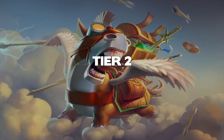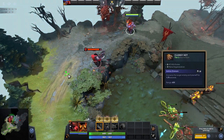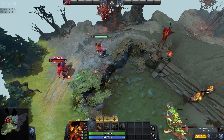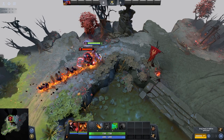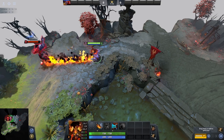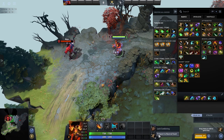Now tier 2 items are able to drop, and the first one is the Clumsy Net. This item is well named as it allows you to throw a net to ensnare your enemy for almost 2 seconds, but it also manages to trap yourself as well, holding you both in place for the duration. Aside from the active ability it also gives you a reasonable boost to your mana regen and 6 to each of your attributes. I find this is a good item on ganking and roaming heroes as long as you are with some teammates.